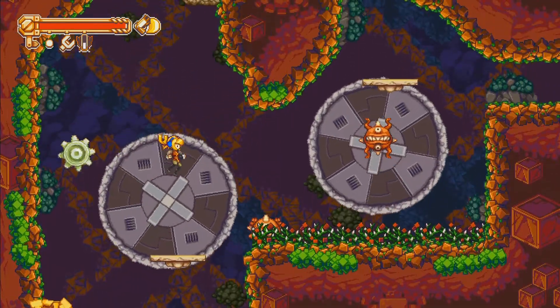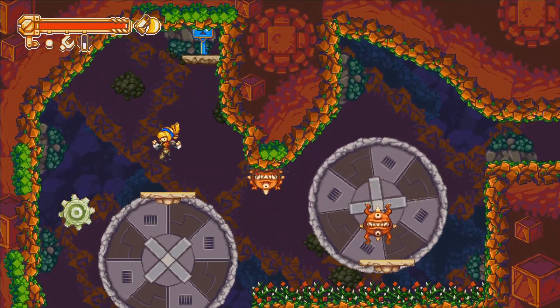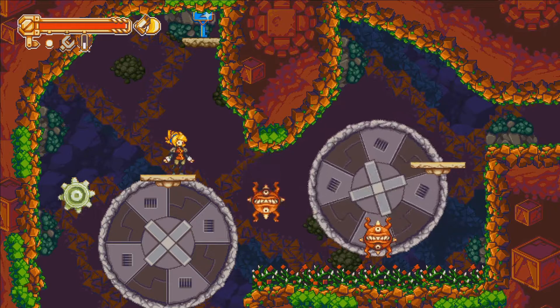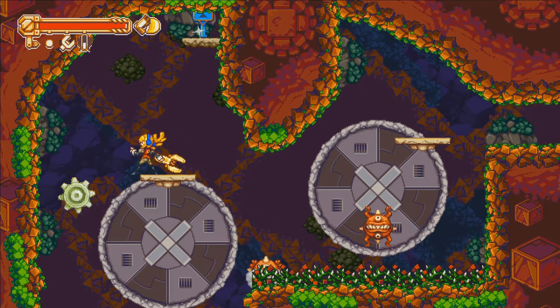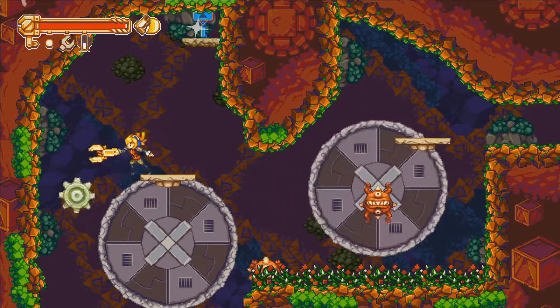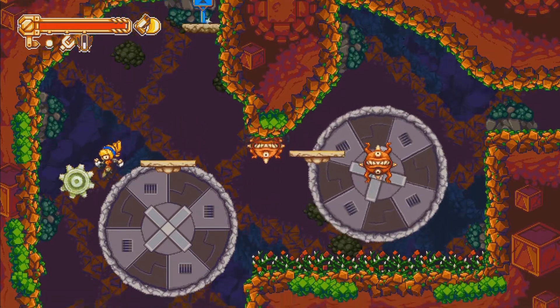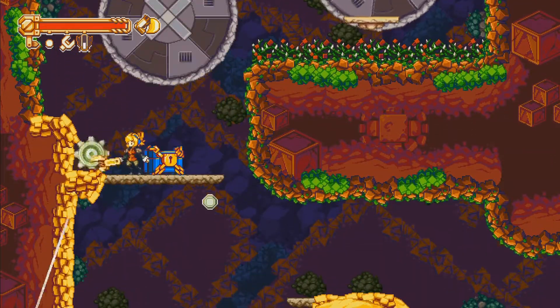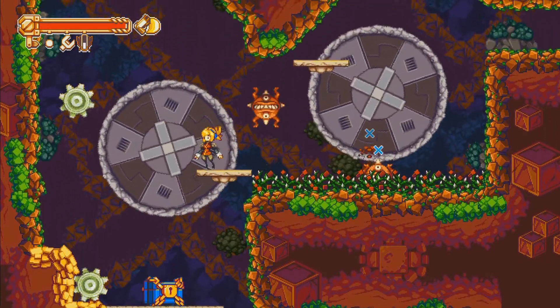Hold on, how do I get up there? By picking up things that enemies drop — yeah, I don't think I can get to that right now. I hope I'm not forgetting any movement upgrades. I guess this is another 'I'll come back here later' sort of thing. I'm probably going to need to have this moving if I want to make it.